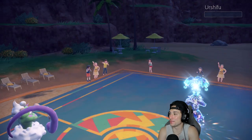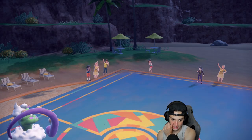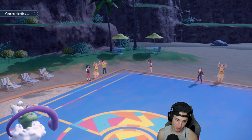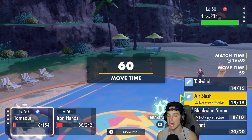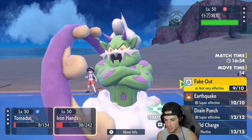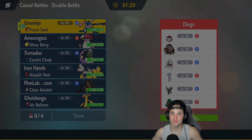I didn't even need Greninja — he's gonna forfeit after this. We don't even use Greninja here in match number one, just absolutely dominating with Iron Hands and Tornadus. His final Pokemon is Kingambit — we got this match on lock. I'll go for an Air Slash for a chance to flinch, and throw a Drain Punch. Our opponent cancels — we sweep match number one! I promise Greninja will get used in match number two.